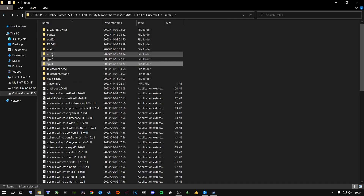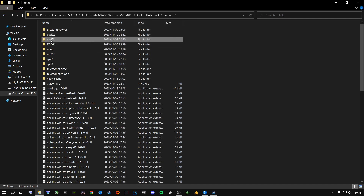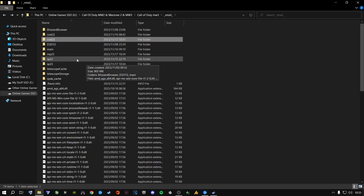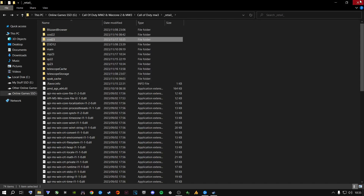Go back and confirm you've deleted the Multiplayer shader cache and the Single Player shader cache. There's also a Shader Cache inside the main COD23 folder itself — go in there and delete that one too. So that's three shader cache files total that you've just deleted for Modern Warfare 3, so it can perform better and stop giving you stuttering.